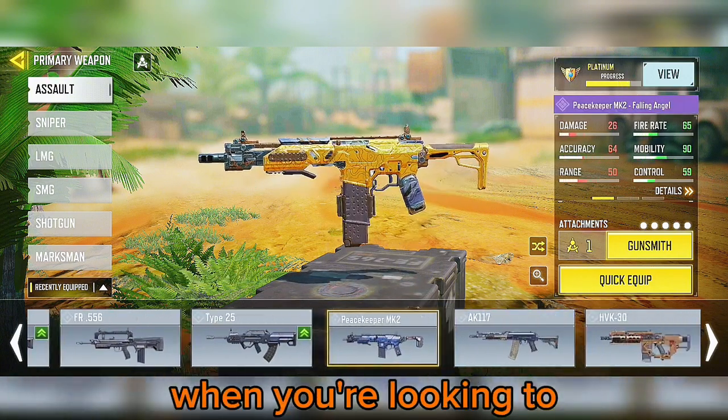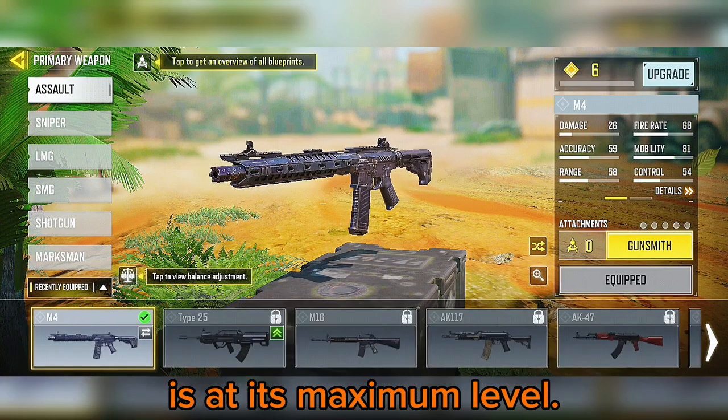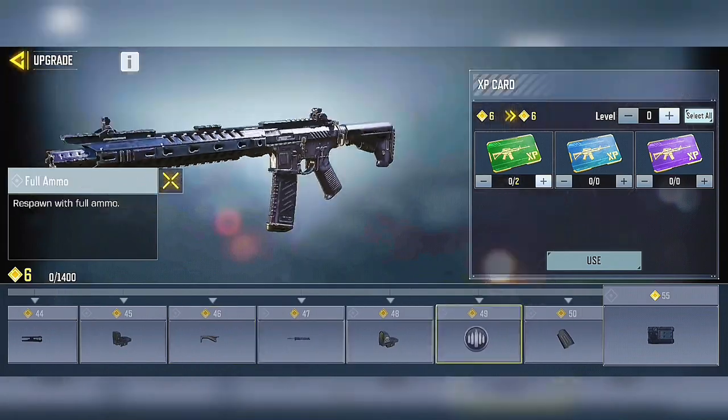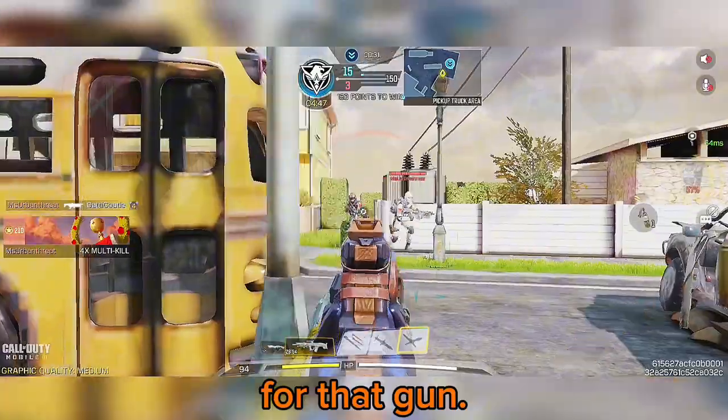The first step when you're looking to grind for the gold camo is to ensure your weapon is at its maximum level. This means you've unlocked all the attachments for that gun. The gold camo becomes available when you've unlocked all the other grindable camos for that gun.